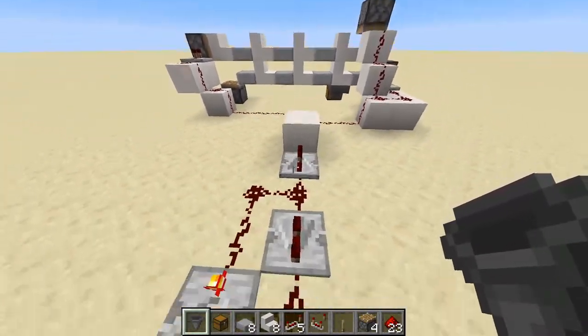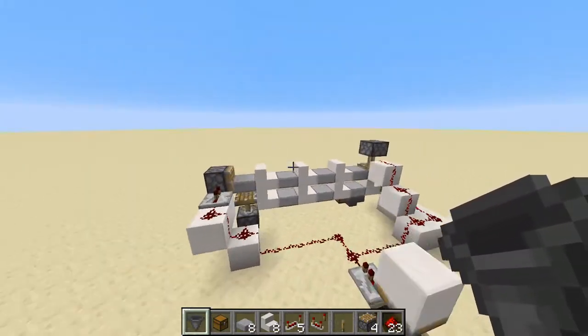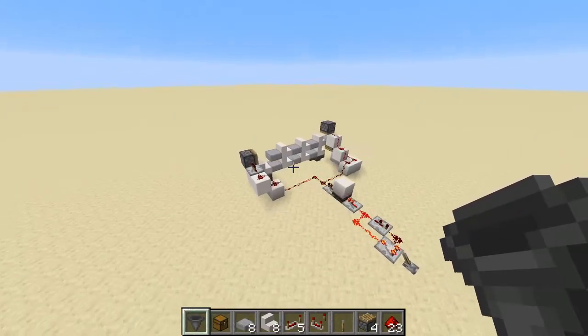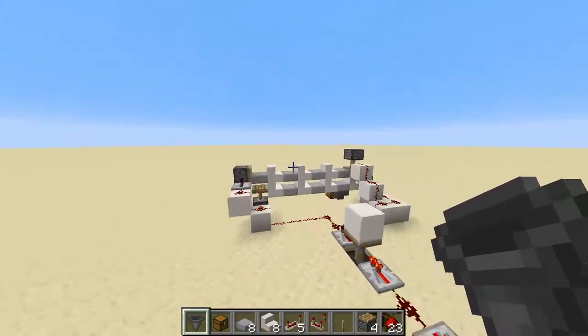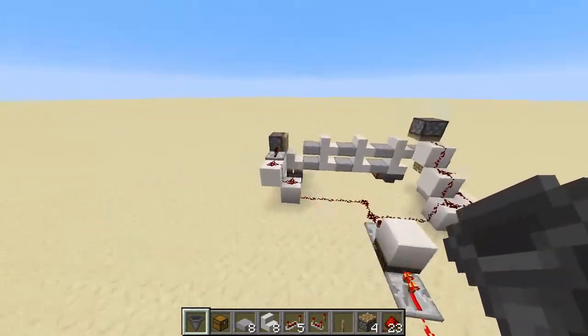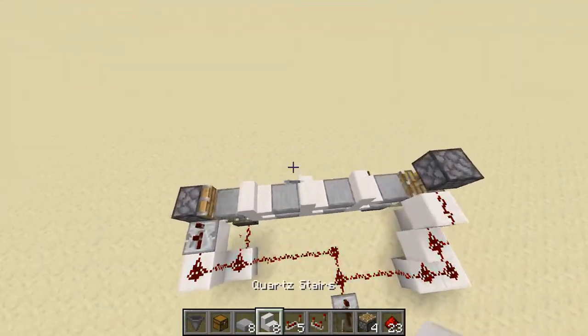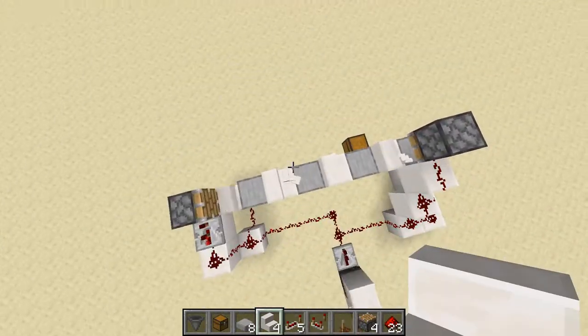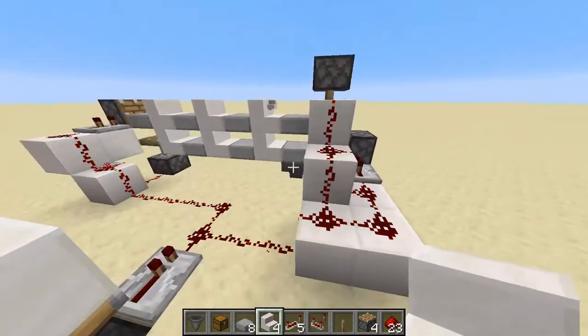Now when we activate our mechanism, we should see that our entire conveyor belt works in a cycle. It is a little bit loud, so I do apologize for that. But you should be able to see everything working just fine — we've got our monostable circuit from our timer, and everything works just like we did in the example earlier. Placing down any items in any of these spots will transfer them into the hopper here.